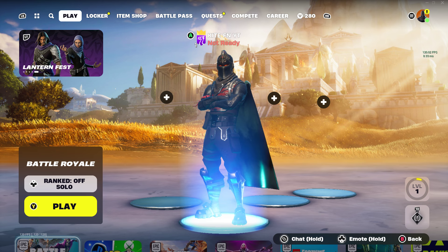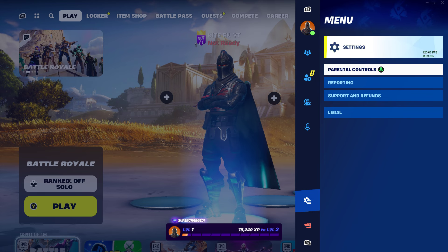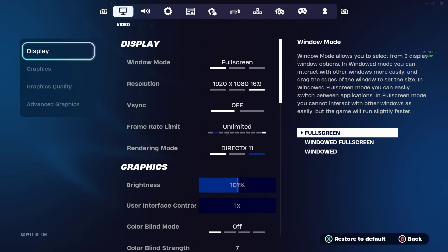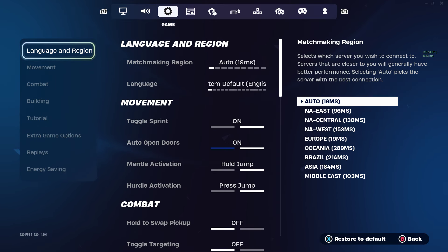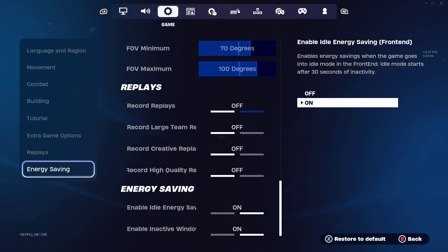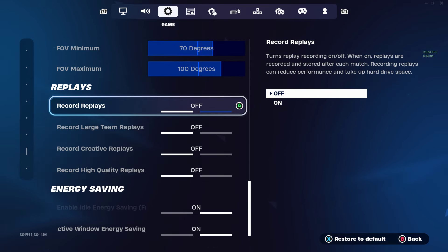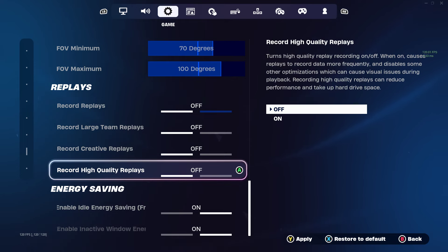Look in the top right-hand corner of your screen where you'll see the menu button. Scroll all the way down to the tab that says menu — this is where you should see settings, parental controls, reporting, support and refunds, and legal. Go over to the settings menu. A bunch of options will pop up, and the one you need to go to is Game. On the left-hand side you'll see options: language and region, movement, combat, building, tutorial, extra game options, replacing, energy saving. Go over to Replays.